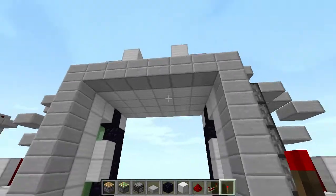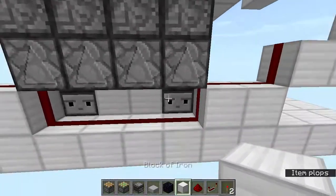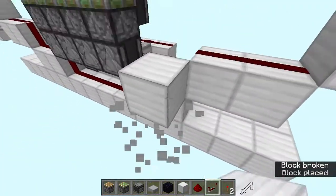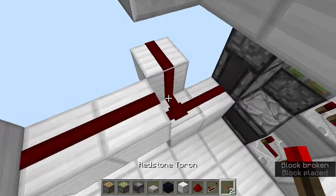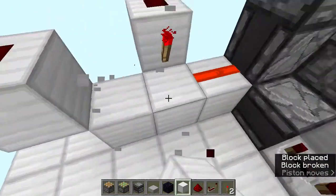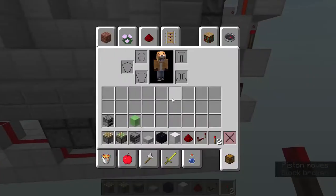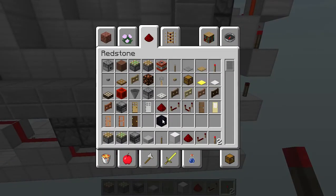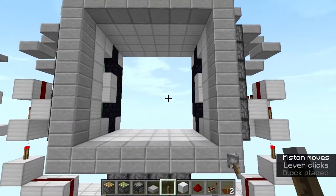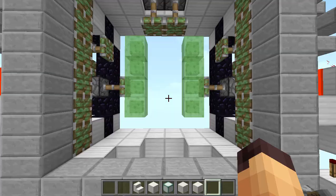Now add all the blocks on the pistons. You have to run your input into this redstone line over here — I'm going to place a redstone dust and a torch, and to connect this up just add redstone dust like this so you can have a switch right over here. Get a lever, place it there, and when you flick this lever the door will open up, and when you flick it again it will close up.